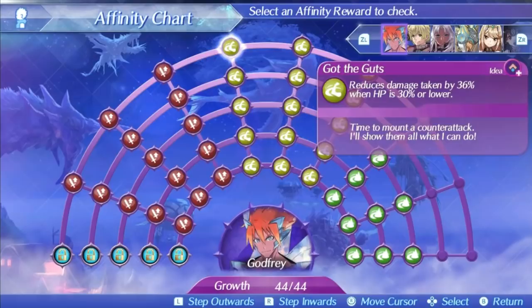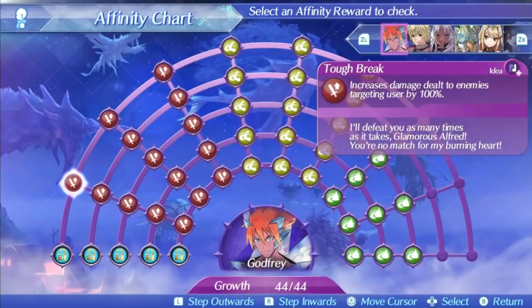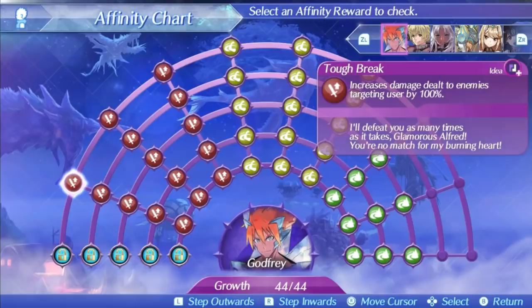But Godfrey doesn't rely on just his skills alone — he also has some specials that you will find yourself using a lot. Godfrey's level 1 special is Tough Break. It's a tough break for these enemies that they found themselves against Godfrey. This special will increase damage when enemies are targeting Godfrey, which should be all the time because he's definitely going to get aggro. This special also has a very slow speed, but that's okay because it just gives the enemy more time to fear Godfrey. It's only a single hit because more would be overkill, and its damage ratio is pretty average — 300 at level 1, 460 at level 5, and 480 at max affinity. Personally, I wouldn't use this special much because he's got some better ones.